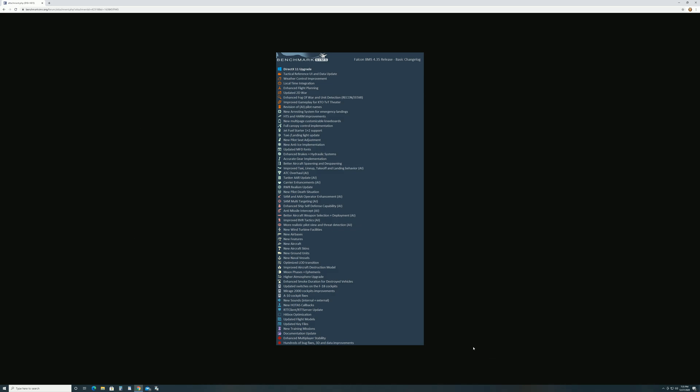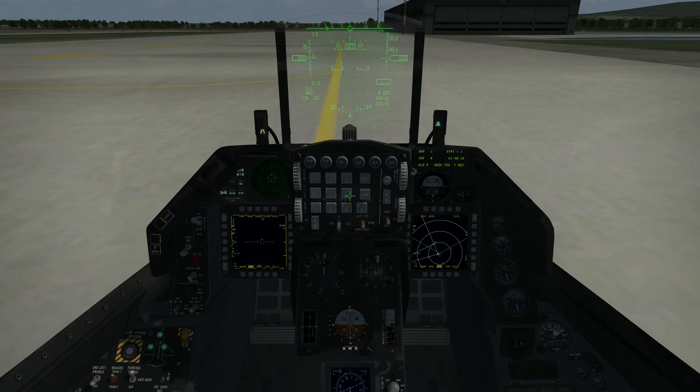There are updates to flight models. Let's take up the F-16 Block 52. Warhawk 4, four-ship F-16s, request taxi.